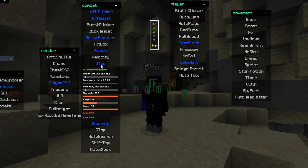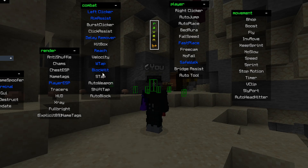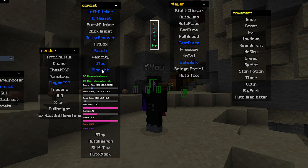W-Tap — I like using W-Tap, but you don't need to. I use Block Hit, and it's at the default settings, so I haven't changed anything.